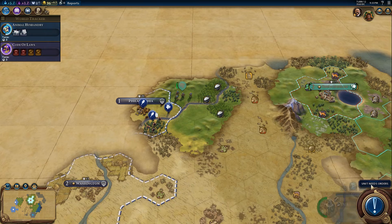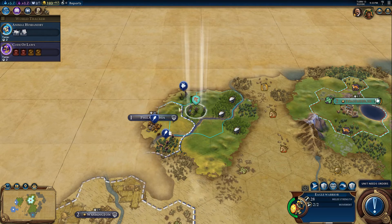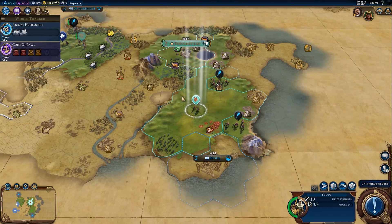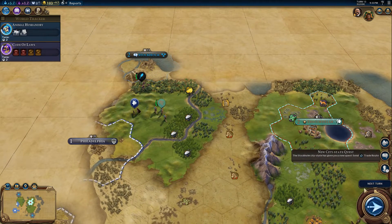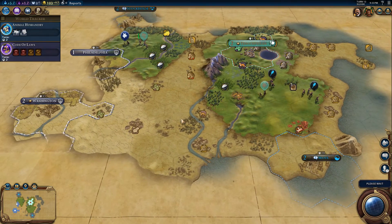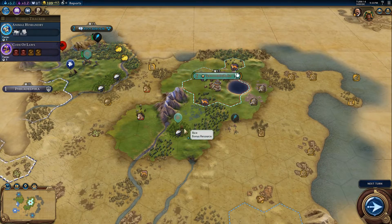Let's have the scout cross the river to get rid of this fog of war. Stockholm — not the first to meet them, unfortunately. We have another tribal village — we should definitely pick that up as well. Looks like we're hemmed in, so we will definitely have to go into war with America. Craftsmanship complete — interesting. First civic complete — let's get plus one production, because we don't have a lot right now.